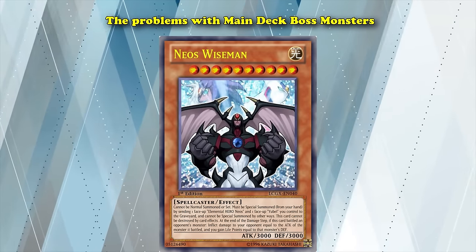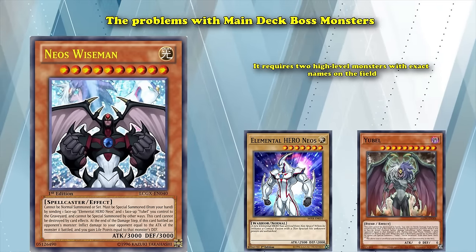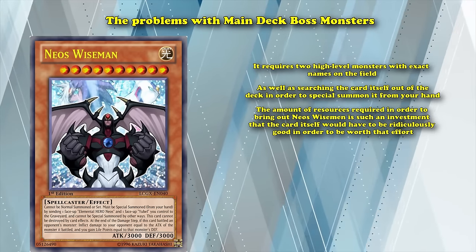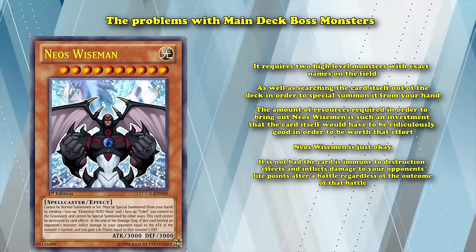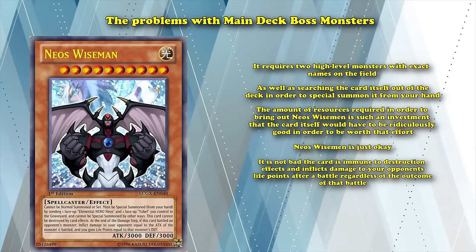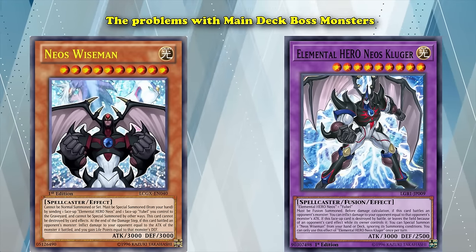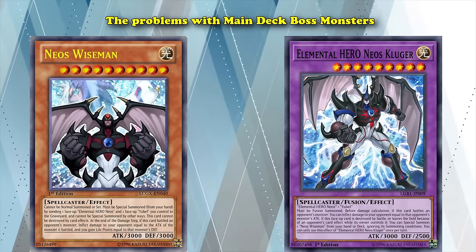Take Neo-Spacian Grand Mole — wait, Neo's Wise Man — as an example. This card is infamous for being an absolutely terrible boss monster because it requires two high-level monsters with exact names on the field, as well as searching the card out itself in order to special summon it from your hand. The amount of resources required to bring out Neo's Wise Man is such an investment that the card would have to be ridiculously good to be worth that effort — and Neo's Wise Man is just okay. It's immune to destruction effects and inflicts damage to your opponent's life points after a battle regardless of outcome, but it's not good enough to justify its summoning conditions. If Neo's Wise Man was simply an extra deck monster, it wouldn't be bad at all. They did eventually create an extra deck monster version — Elemental HERO Neos Kluger — and it is in fact much better.